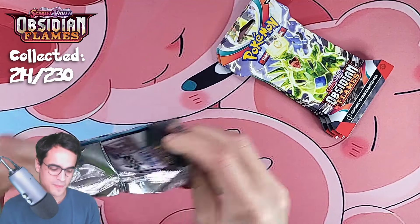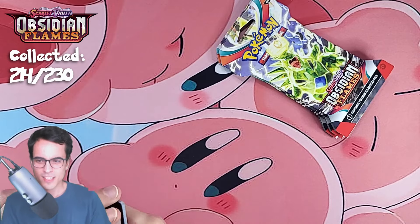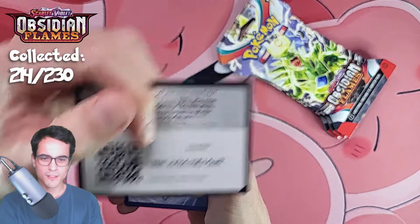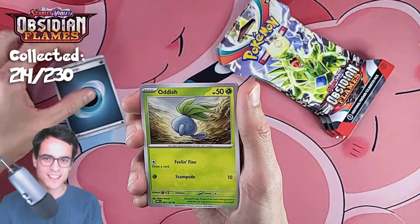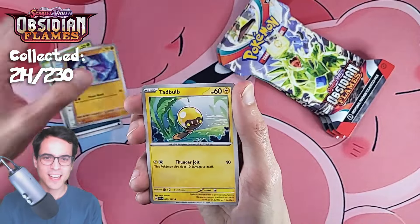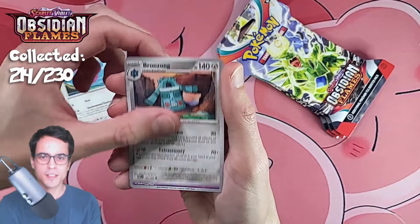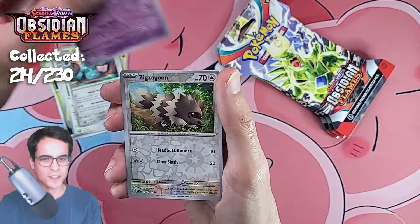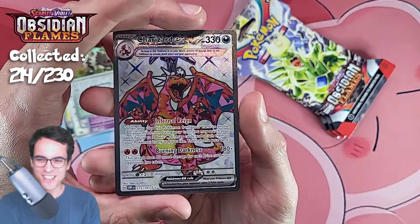I knew things were going to get a bit tougher, but I feel like the pull rates today have been lower than what we usually get — that's impacting things. Oddish, swap, glimmet, tadbulb, electros, flamingo, bronzong, play it all reverse, zigzagoon — another charizard ex, let's go!